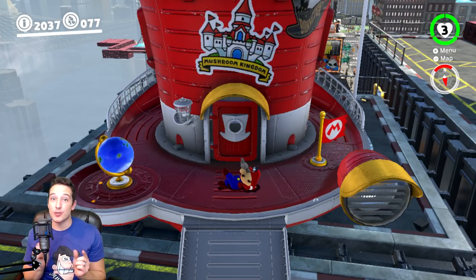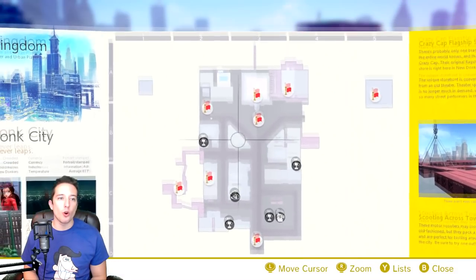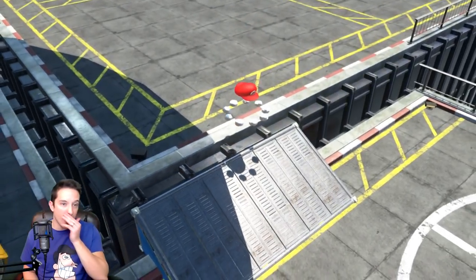That little twist is we're actually going to attempt to beat the challenge without using the scooter. To get to this challenge you're going to want to warp to this area right over here on the western — northwestern side of New Donk City, the outdoor cafe area.